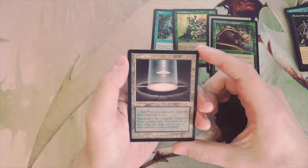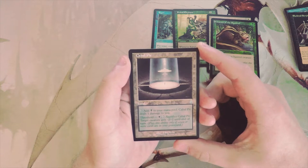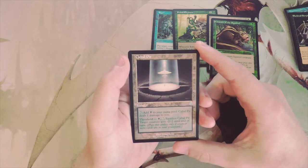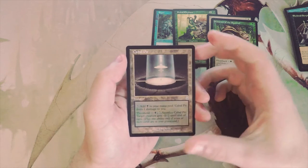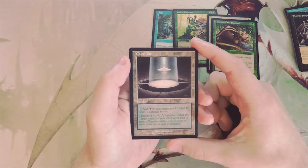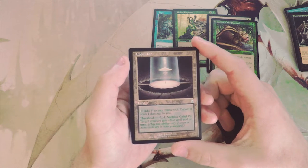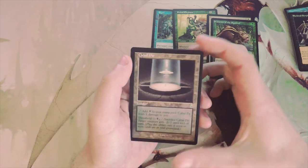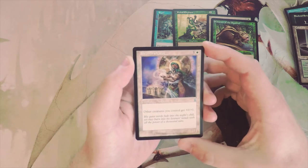Cabal Pit is part of a cycle of mono-colored lands: you can tap it to add black to your mana pool, which deals one damage to you. If you meet threshold, you can pay black, tap it, and sacrifice it to give target creature -2/-2 until end of turn. It's great in concept as a removal spell on a land, but you're really only meeting threshold later in the game, so at best this shakes up combat or removes a low-cost creature. I wouldn't value it too highly.